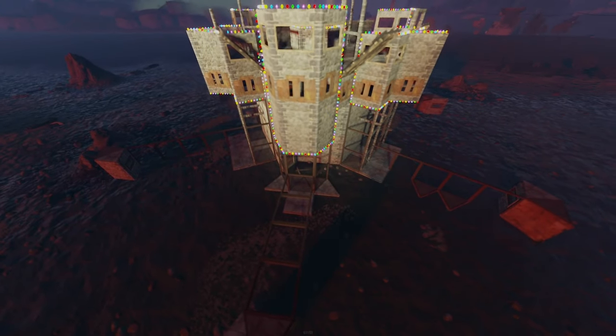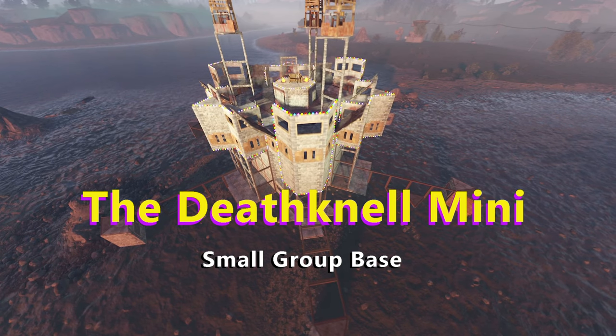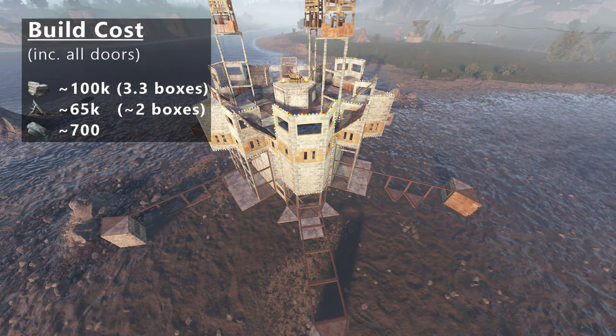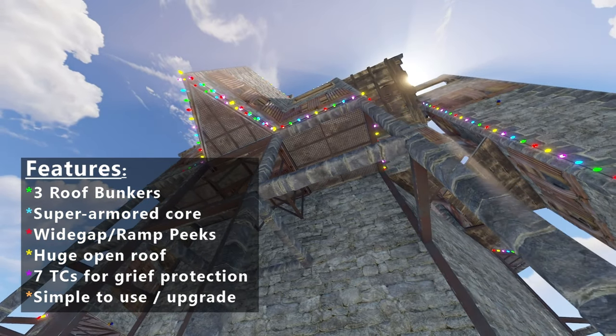Introducing the Deathknoll Mini, the sexiest daughter in the Deathknoll family. This is a budget base for a small group of four to six players. The design goal was to keep it as affordable as possible while punching far above its price category in terms of features and strength, so that even your small group can have a big boy base.